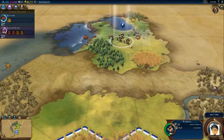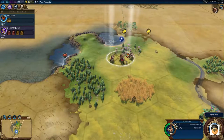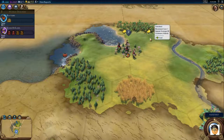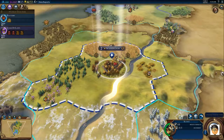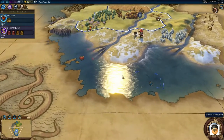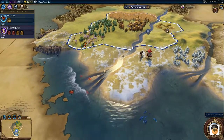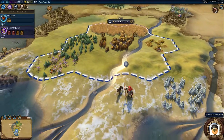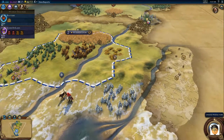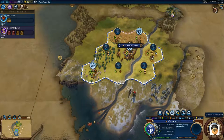I want to keep my warrior close by because pretty soon barbarians are going to show up. I'm at the coasts now. This is one of those situations where — should I have settled here to get these tiles, or just settled right here to get all these? It's a hard pick. I think the city radius is still three tiles, right? One, two, three — so I can grab the crabs, which probably isn't too bad. I can grab the sheep as well, eventually.